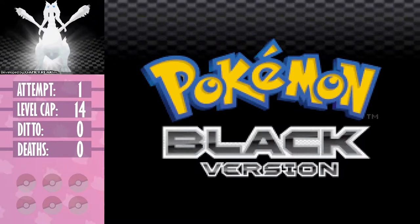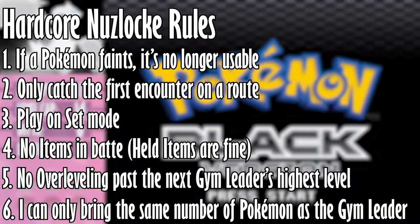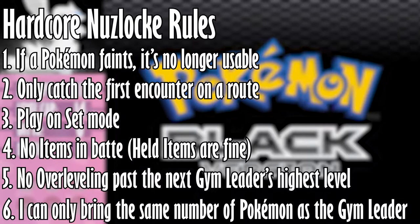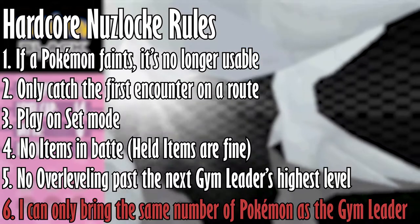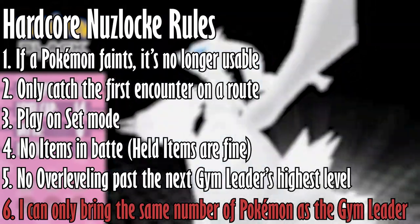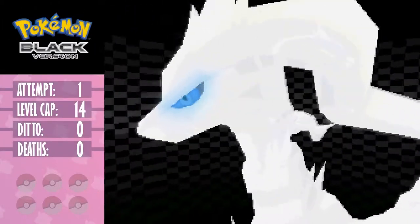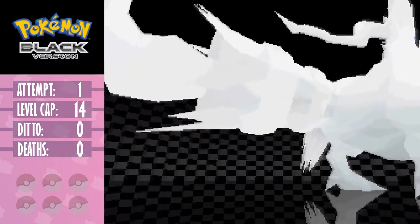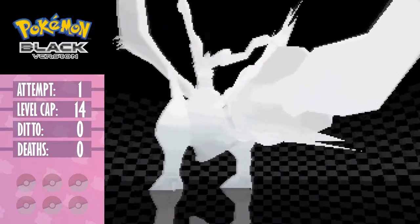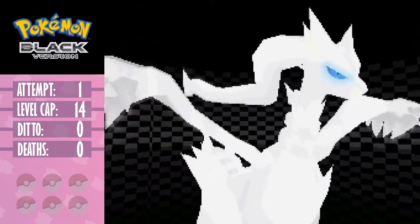While it wasn't the next game I was planning on playing to scratch my ditto itch, I figured why not pick up where they left off, as I have a few sneaky, somewhat scummy tricks up my sleeve to put my own spin on this challenge. I've listed the rules of a standard hardcore nuzlocke on screen. One slight change from my last ditto challenge is that I won't be limiting the amount of pokemon I bring to a gym this time, as I felt that rule made me rely too much on luck. This actually works out well as this was one of the three games I shortlisted as feasible. But first, let's pick our starter.